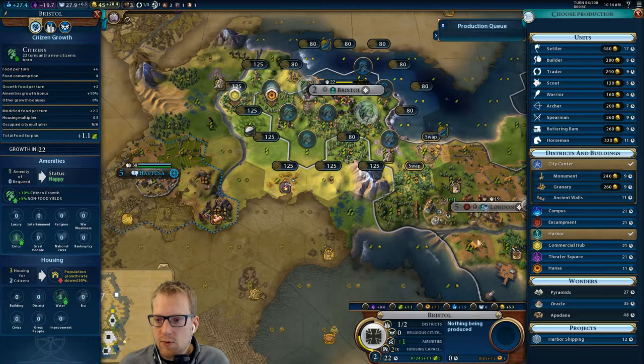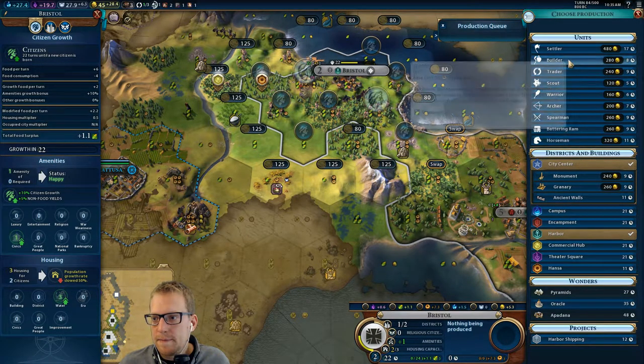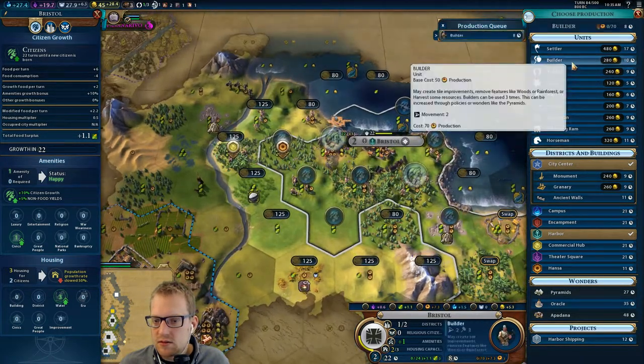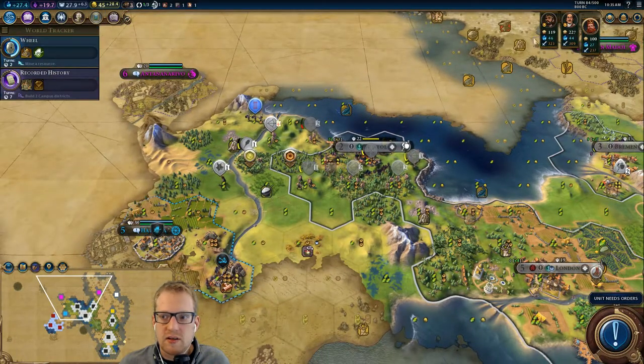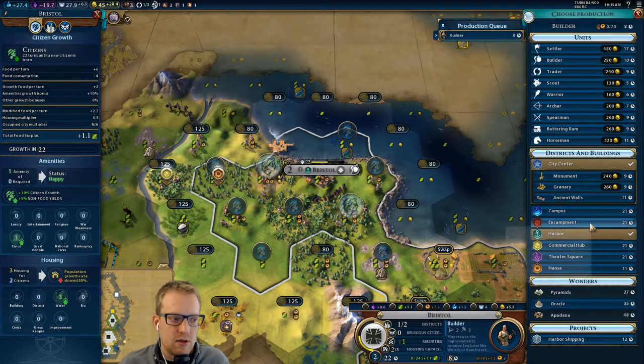I think we're going to need walls in both London and Bristol. Also start with a monument — have them grow into these positions. Eight-turn builder; clear that for the Hansa. I think I like that the most. You build your specialty districts — if you have a unique district — in half the time, which is part of why Russia is viable for a religious victory, because they build their holy site so fast.